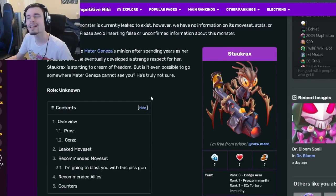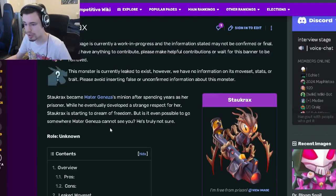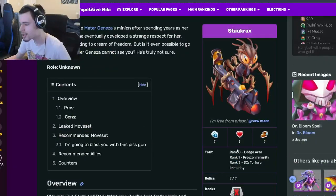Hey guys, it's the Solo Coach here. Inside of this monster analysis video, we're going to be going over Stock Racks, and I'm going to be telling you guys whether or not he is worth your money to get out of the Golden Legends Pass. So let's go ahead and get right into it. Stock Racks is going to be paid-to-win out of the Golden Legends Pass — we don't know his role yet, but we do have pretty much everything else.